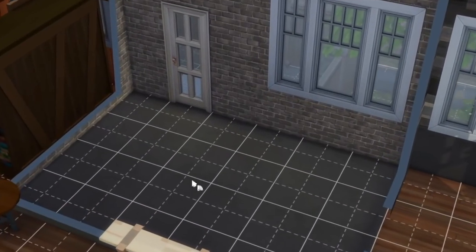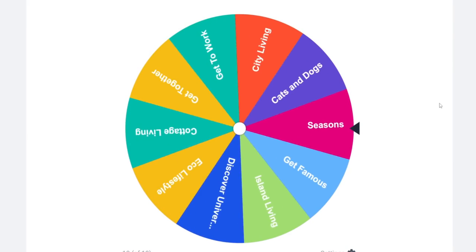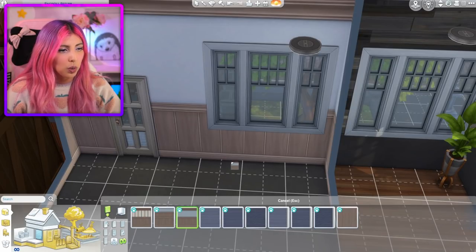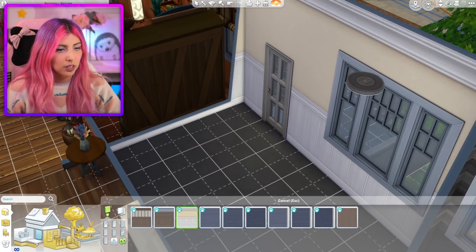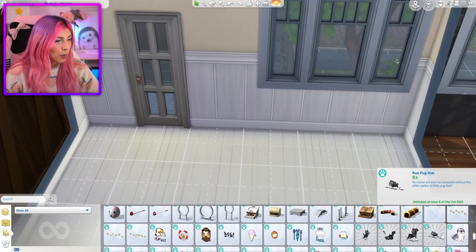Am I ever gonna make a room in this house that I enjoy? Okay, time for this room — let's spin and see what we get. Cats and Dogs! Ooh, maybe we can make it into a cat and dog playroom. Let's go ahead and use this wallpaper as it's very nice to see a bright colour in this house, and let's change the floor — I'm gonna use white again. I just need to have some brightness in this house. Awesome, we have some really nice stuff to choose from.